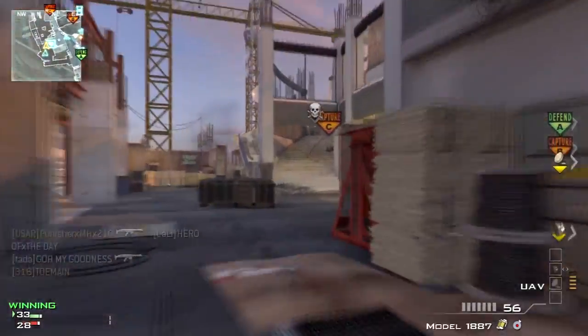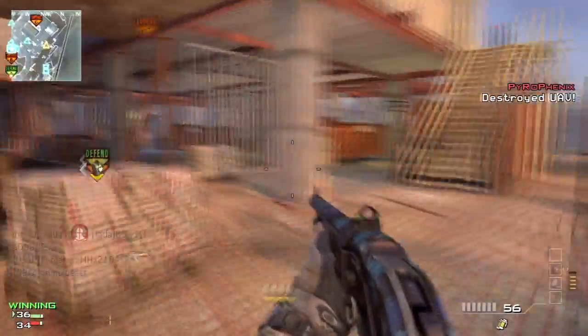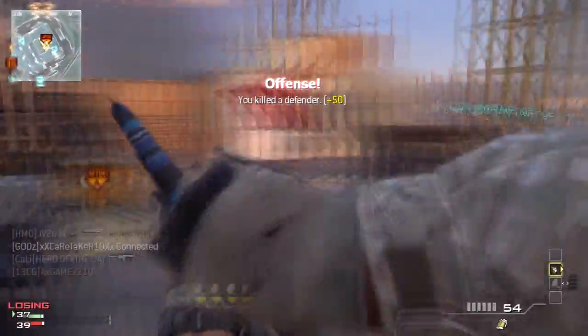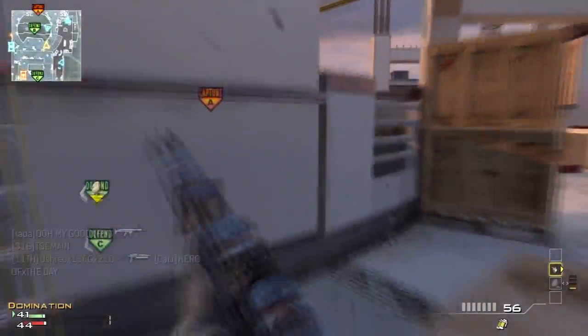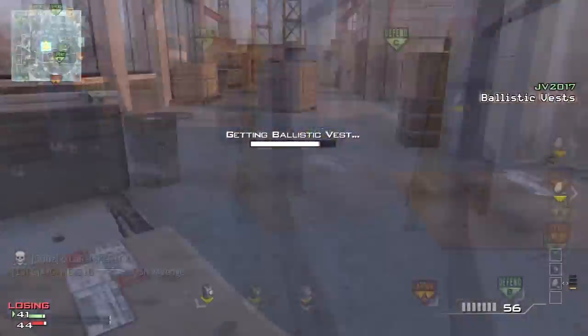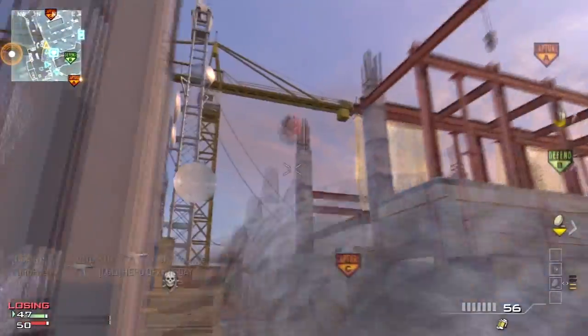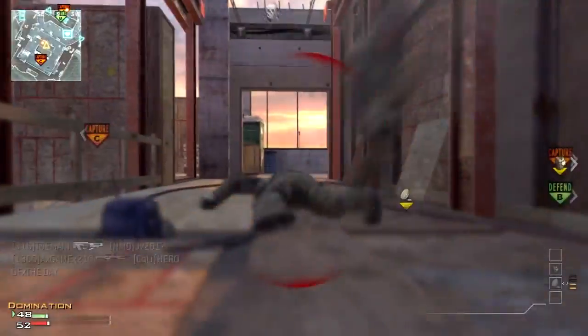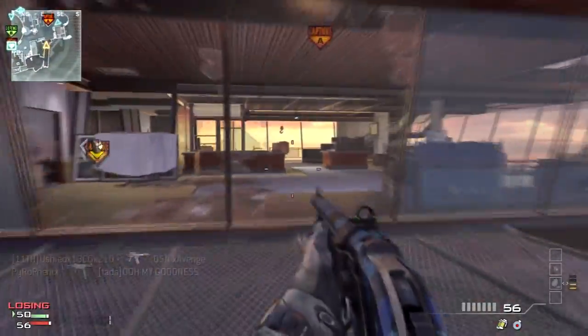Yeah, it's not really a big High Rise — I mean, of course it's on top of a building, so it's like High Rise, but the layout is absolutely nothing like High Rise. Like any Call of Duty map, every single COD map has three main routes to get to every single point. If you're on C flag, there are three ways to get to A flag. This map consists of that, but it's not the exact same layout as High Rise, so don't be fooled.